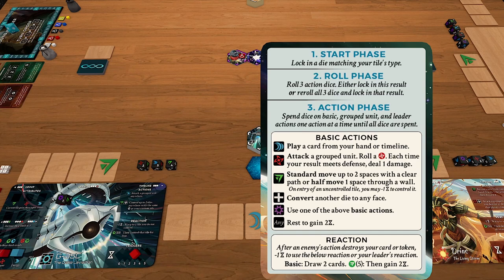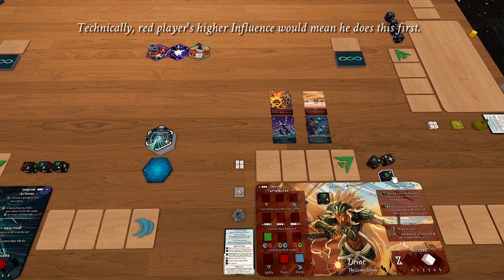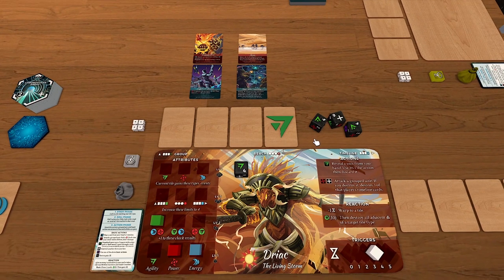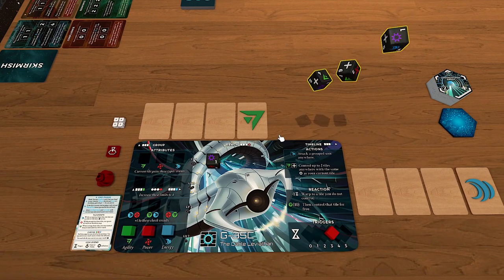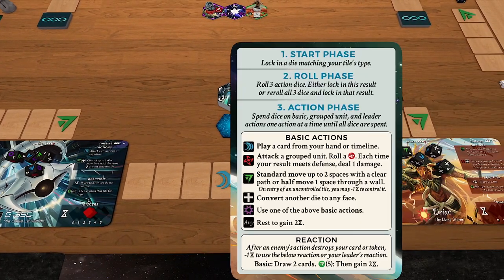We then move to the roll phase, where you roll the remaining three action dice. Once rolled, you can either keep all three or reroll all three — it's a binary decision. You can't keep two and reroll one; it's all or nothing. DRIAC rerolls and ends up with a lot of boosts. Cable Leviathan also rolls, gets two boosts, decides to retry, and gets a more diverse set of actions. That completes phase two of the round.